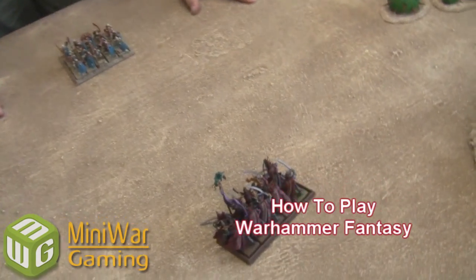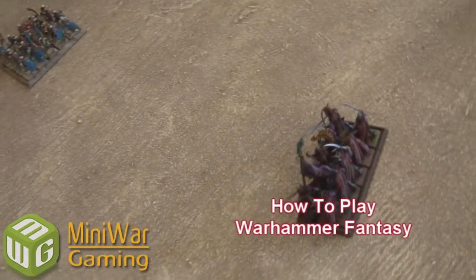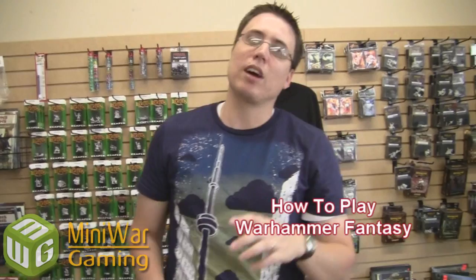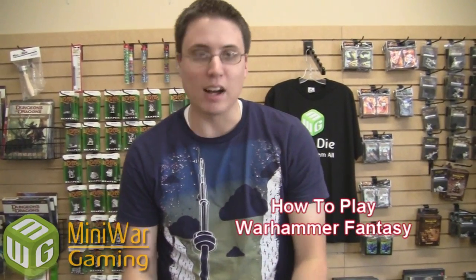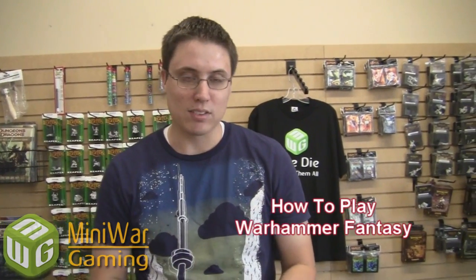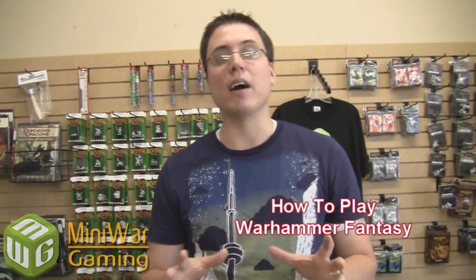I chose two groups that do not have any shooting abilities — no bows, crossbows, guns, or anything like that — just to simplify things a bit. We're going to be focusing on movement and close combat. Shooting is actually pretty straightforward in Fantasy; it's the movement and close combat that has a bit more complexity. I'm also going to choose to ignore most of the special rules of these armies, because in reality the Tomb Kings need a certain priest who keeps the skeletons alive. So we're just going to ignore some special rules to make this tutorial work a little easier.